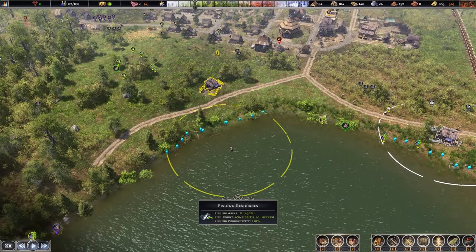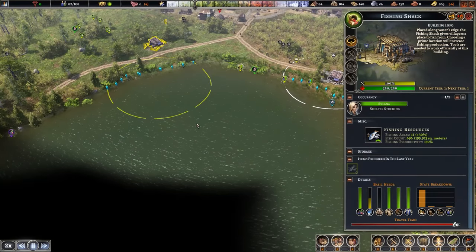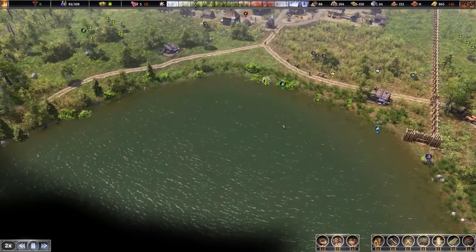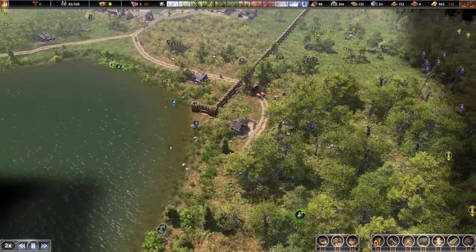We need to move the fishing radius so they can get some fish. There are 696 fish there. I was streaming this game and I actually had a little lake with three fisheries, and we actually drained the lake of fish - they do come back eventually, which is good. But it does run out, so you need to space these apart. We had a very small lake, almost like a pond.